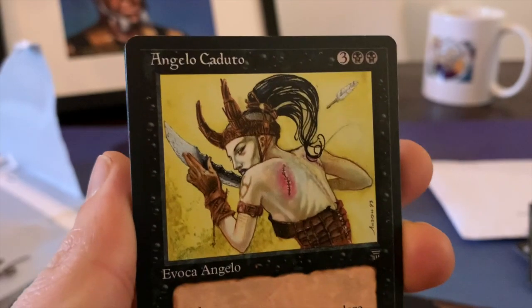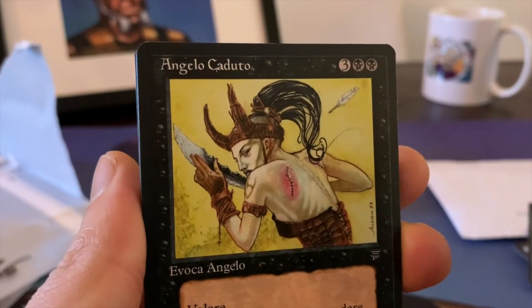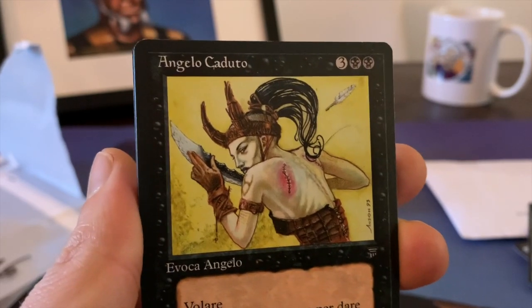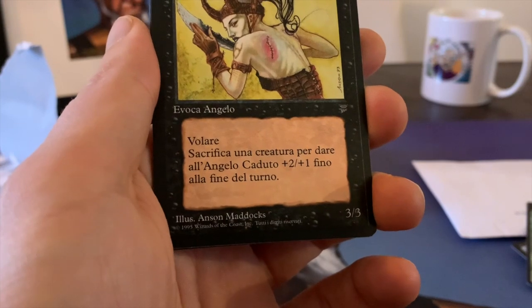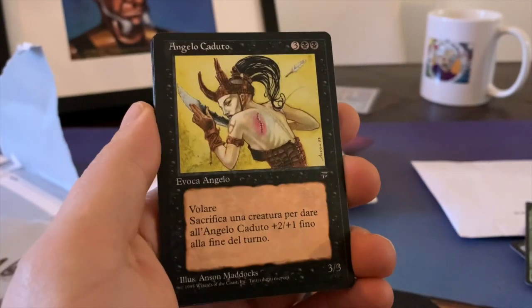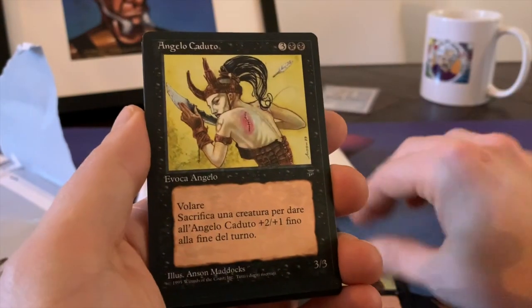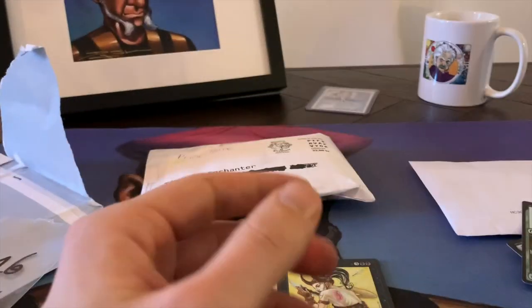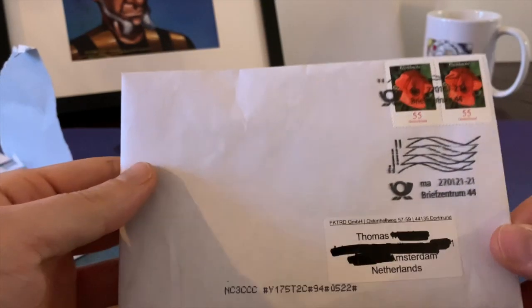Angelo Caduto — I'm actually going to play this. I'm still working on my holiday deck. This is of course Fallen Angel, the card from Legends, two black and three to cast for a 3/3 flyer, and you can sacrifice a creature — una creatura — and give it +2/+1. I'm going to use this in a red-black build, that's all I can tell you at the moment. I think I ordered three in total. All the other cards are just filler to protect the old school goodies.